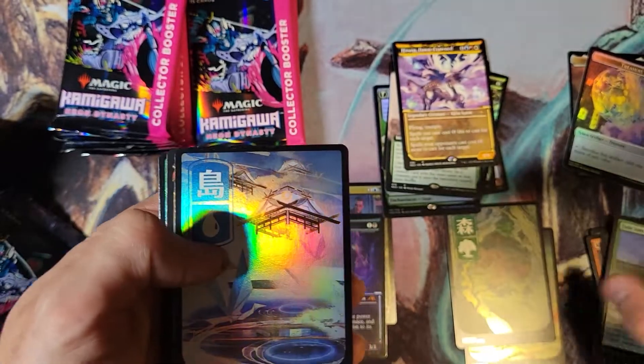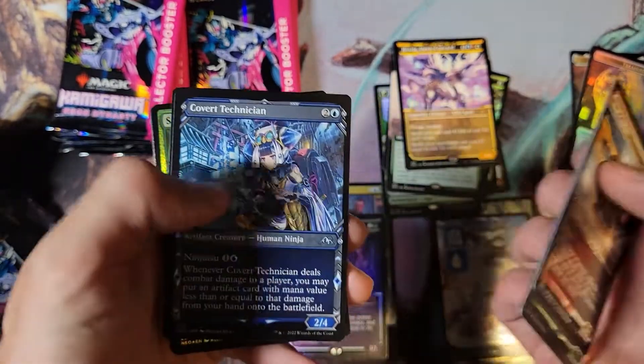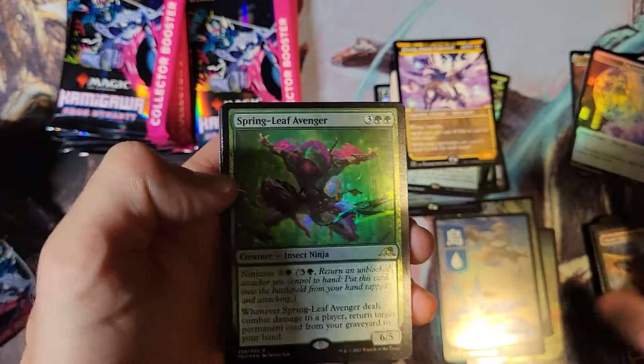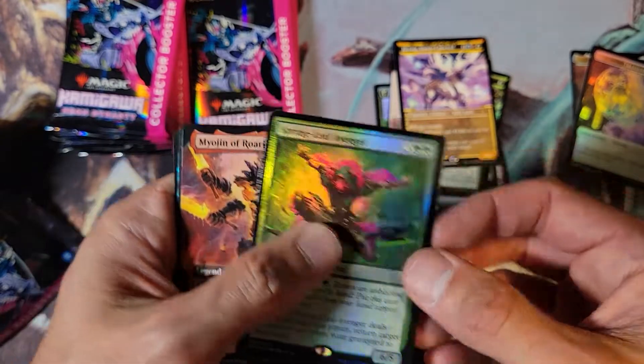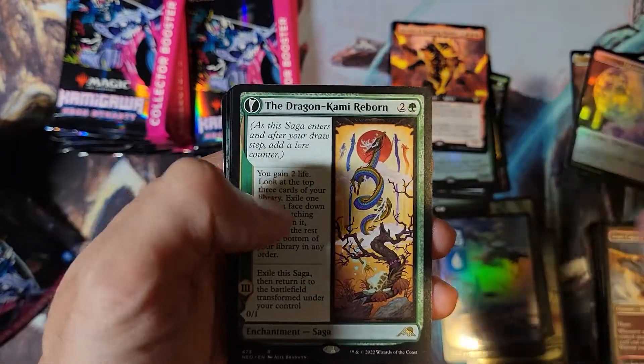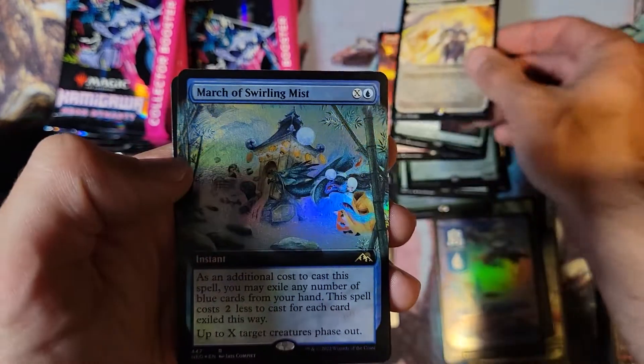We're here for the very limited ink foils. If we could pull one of those, my god. Got Springleaf, got Meogen of Roaring Blades — that's my third Dragon Kami Reborn — Invoke Justice, and March of Swirling Mist.